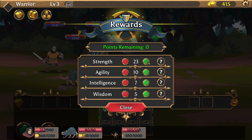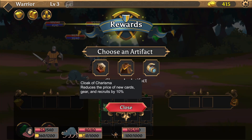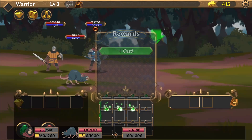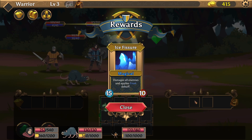Strength as always. Artifact: Cloak of Charisma reduces the price of new cards, gear, and recruits by 10% — yes please. Ally now level two — skill upgrade. Magical, damages all nearby enemies and applies frost.